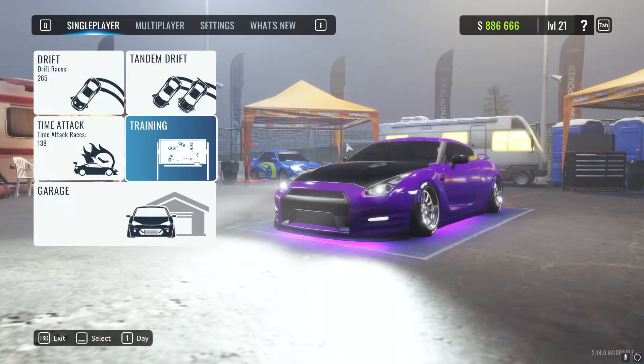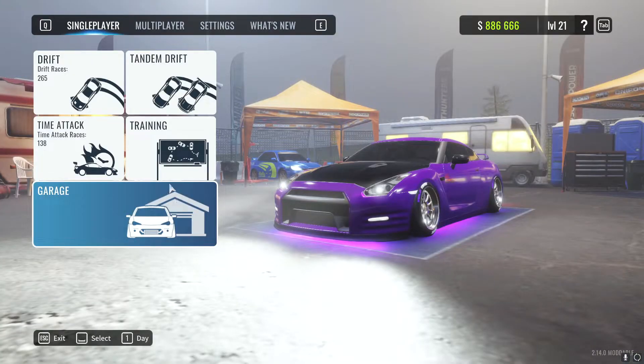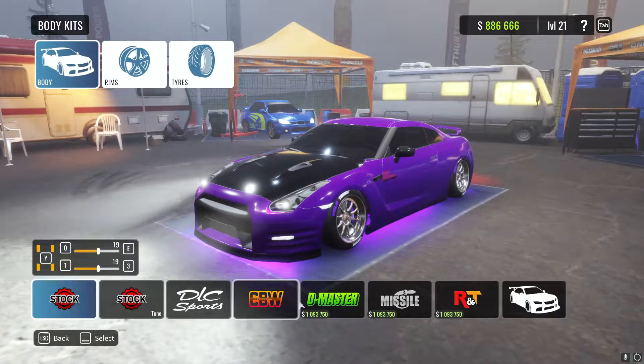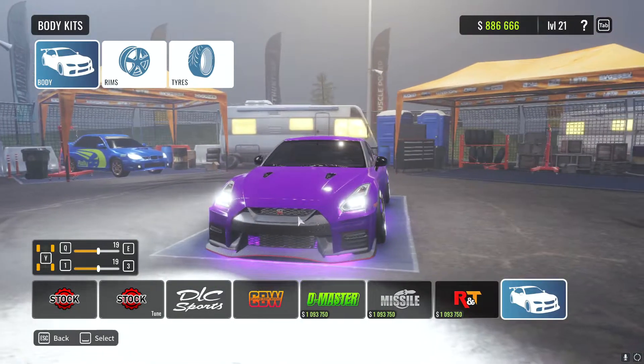Alright boys, now that you have downloaded all your mods and stuff - pretty simple stuff to do. Go over here to Body and you'll find them in here. Go through all these normal ones and you'll see like a blank white car. There you go, there's the GTR.